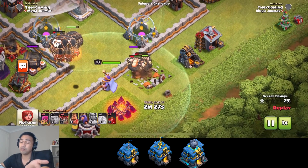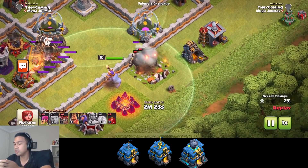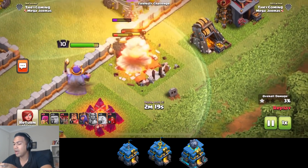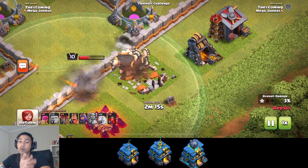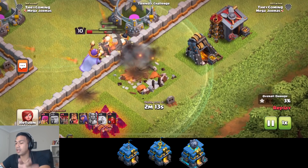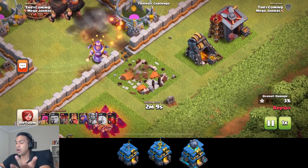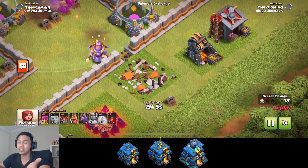As you can see, we've got a level one Barbarian King and level one Archer Queen. Remember, this is a dev build — nothing's going to be exactly how it should be in the game. This is just for display purposes only. It is not a private server, as I said in previous sneak peeks. I don't condone private servers — it's against the terms of service.